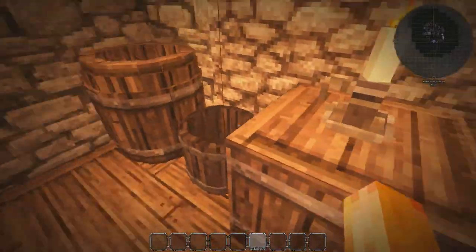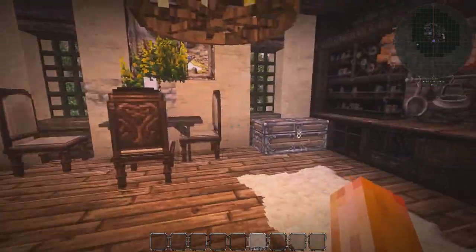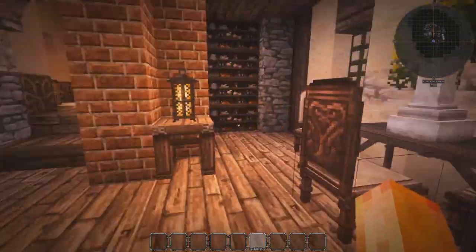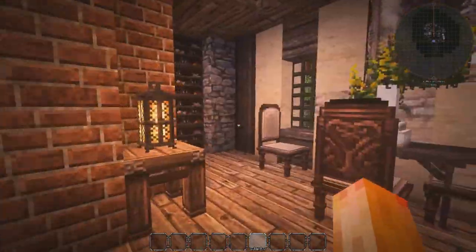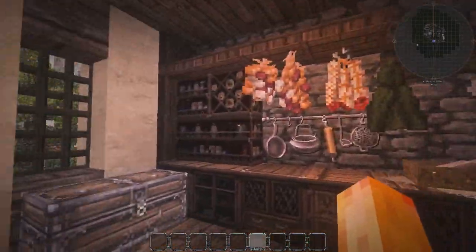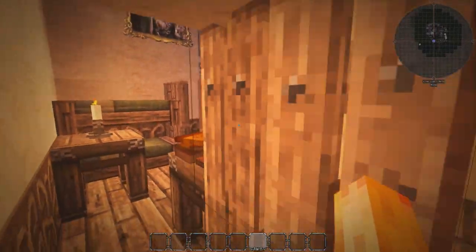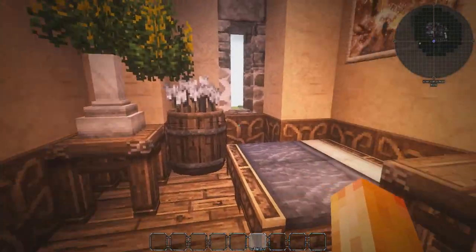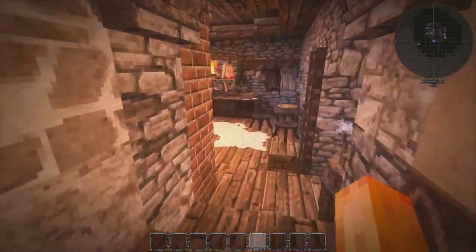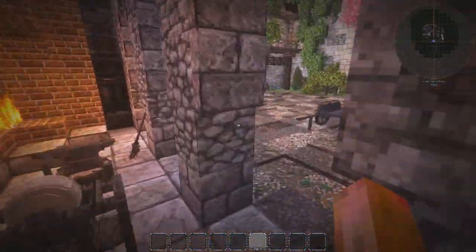You can also walk up here — the blacksmith would be staying up here with his family, and other toolsmiths and workers would be staying here too. So we have just a small area to hang out, and a small kitchen to prepare some simple food. Over here we have some bedrooms with bunk beds — this is kind of where most of the smiths, armourers, and workers would be staying with their families.